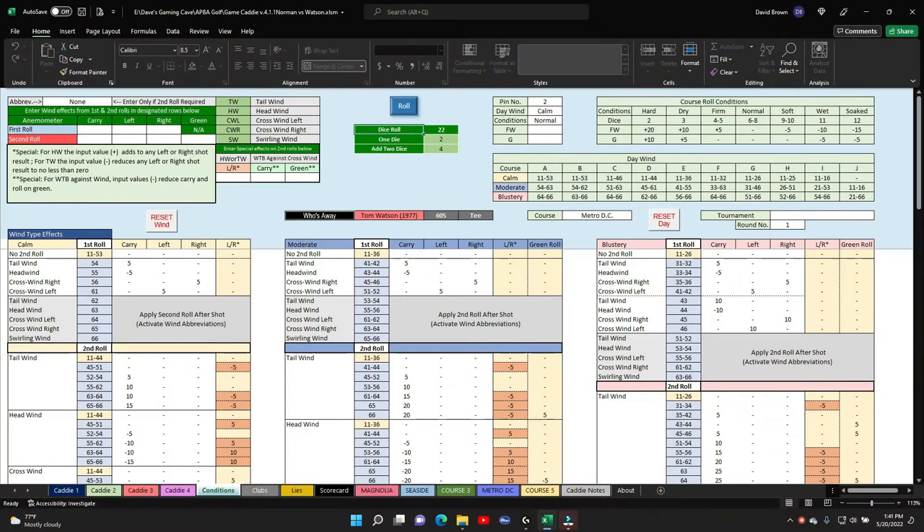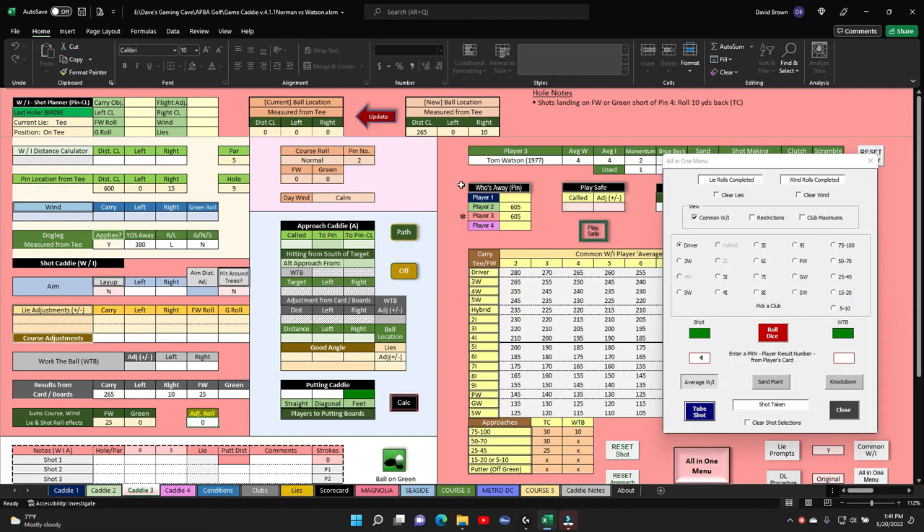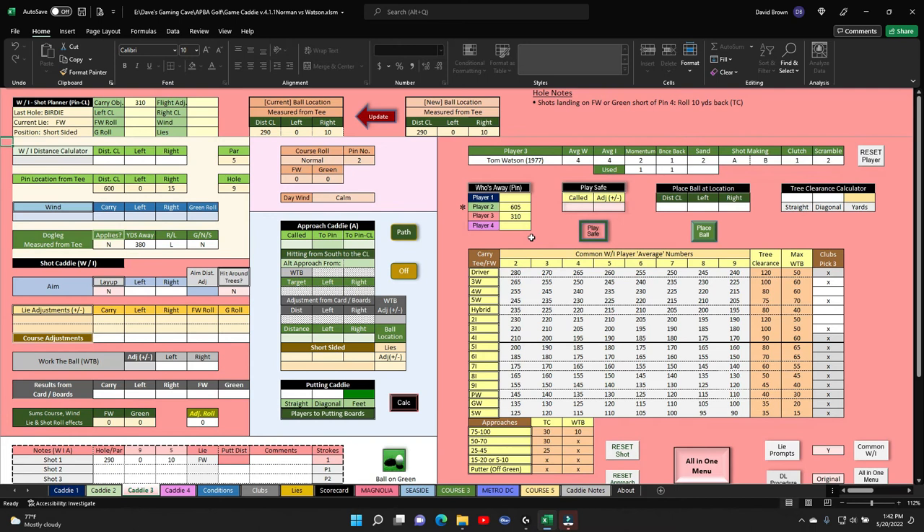Control Q, and we've got Watson up first. He's going to use a momentum — he needs it because he birdied last time and he's got one. He's hitting his driver, no wind, using the average which is a four. He takes his shot and it is 265 right 10, which is in the fairway. He rolls 25, puts him at 290 right 10 — fairway, beautiful. Record. Greg Norman's up.